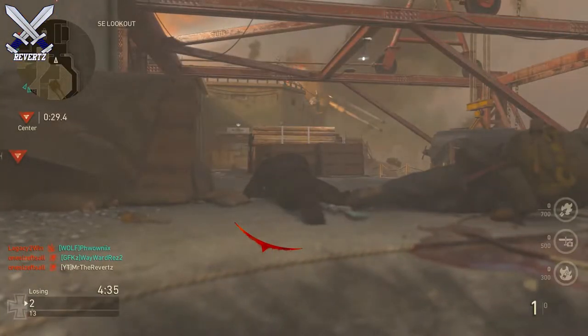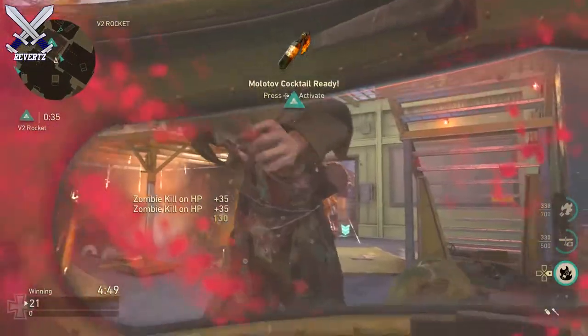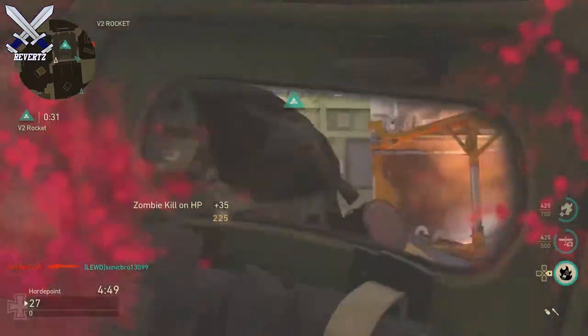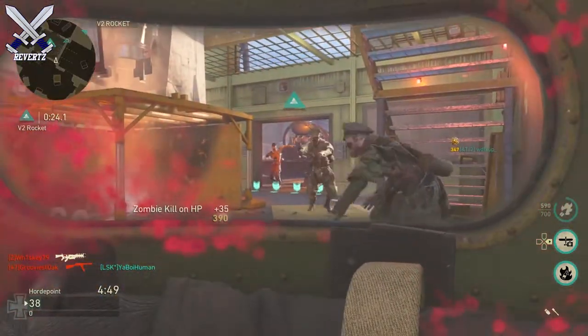Since we're talking about the new division, a super fun and easy way to level up this division is by doing this strategy on screen. What I did was play some games of Horde Point and just sit in a corner and let the zombies rush me, then literally just shield bash them. You earn a ton of score this way. In the first clip here, I almost got completely streaked out as well.